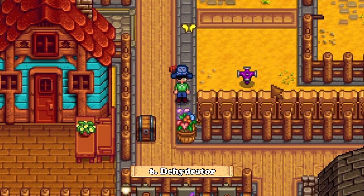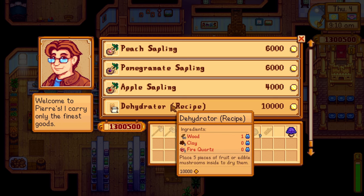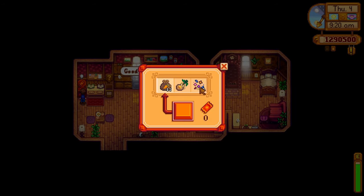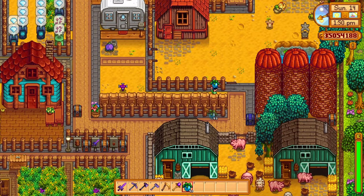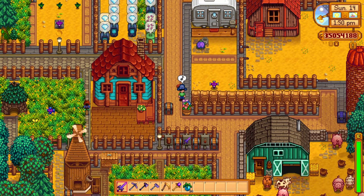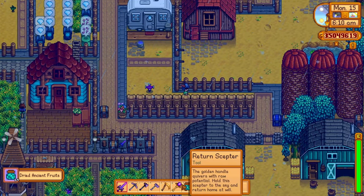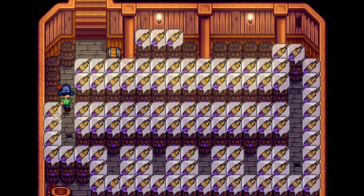The dehydrator is an amazing new machine, which you can buy the recipe from Pierre for 10,000 gold, or get one free if you choose the mushroom cave. There is one more way to get one — the prize machine from Louis, and it's the 12th prize there. The dehydrator needs 5 pieces of fruit or mushrooms to create a single dried fruit after one in-game day. This is quite faster than the preserve jars and kegs, and it even sells for more, but keep in mind that you need 5 fruits for one dried fruit and you can't age these, so wine will still be the reigning champion in money making in Stardew Valley.